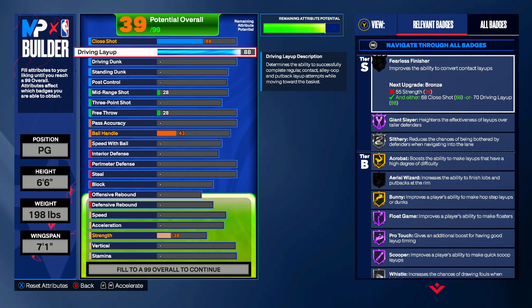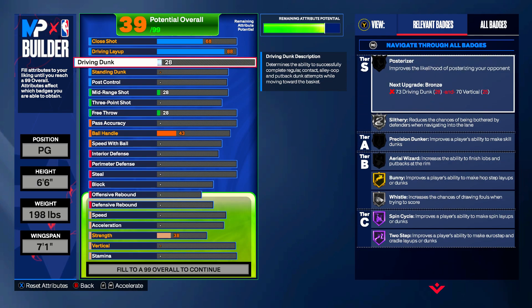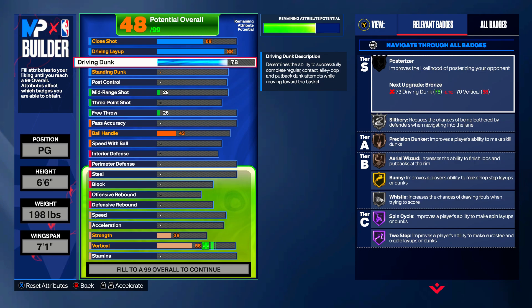If you guys didn't check out my Kyrie Irving build video yesterday, floaters are absolutely broken in this year's game. If you can learn how to do a floater, your bag is insanely expanded. For the driving dunk — Harden did throw down some posters — we're gonna give him an 82 driving dunk. That's high for a guard; more times than not you're not going past 75 driving dunk, there's really no point, but 82 driving dunk works here.